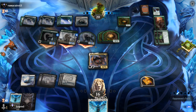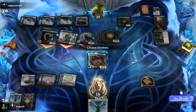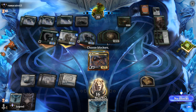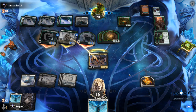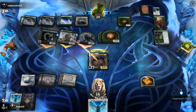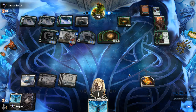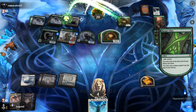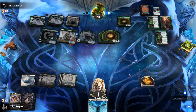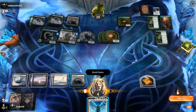Would have been able to chump block a Kazandu Mammoth more easily. The life gain keeps me alive here and we'll take twelve damage essentially. Even a Blood on the Snow now with Faceless Haven is probably not going to be good enough. It's just a Haven to draw, so GGs.